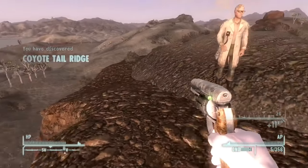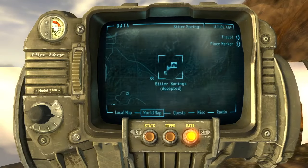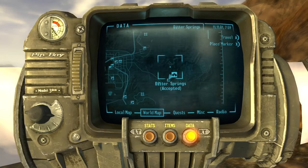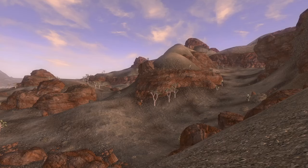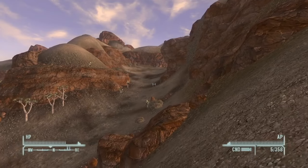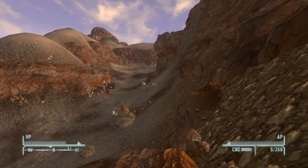Coyote Tail Ridge is a very beautiful place, kind of like Red Rocks, so I like that a lot. I was actually headed to the far northeast to go to the Devil's Throat, as recommended by another user, however I stumbled upon Coyote Tail Ridge first and I'm glad I did.